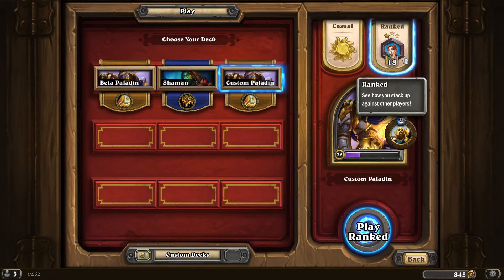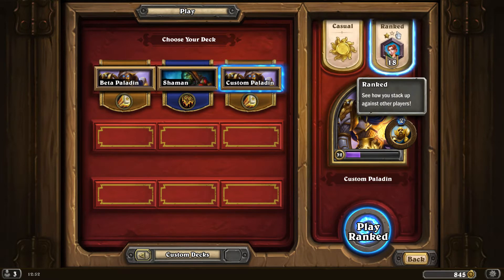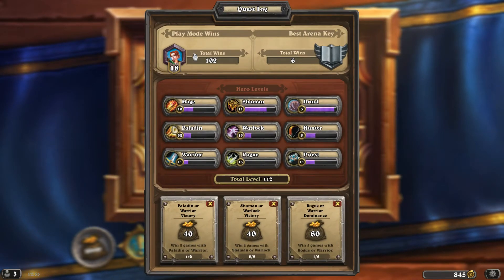The main issue with ranked is when you lose you lose one star, and when you win you get a win-streak bonus where you earn more stars. That mechanic tries to make you play better. If you think you're bad at card games and need to learn strategy, there is a casual option that is just for fun. You can go check your quest log - for example shaman or warlock - but my favorite hero is paladin from World of Warcraft so I prefer playing paladin.